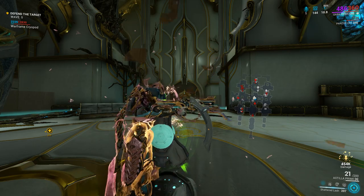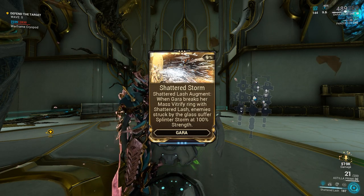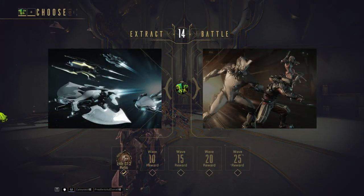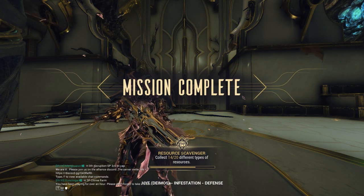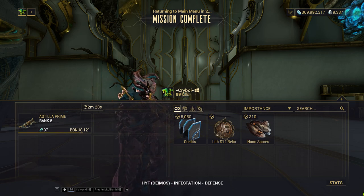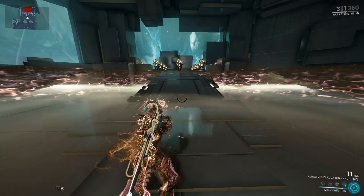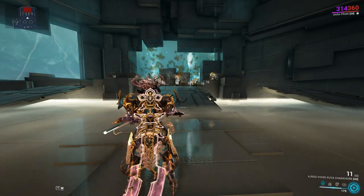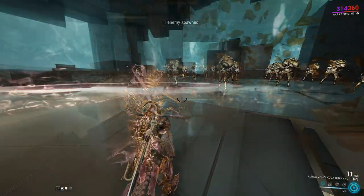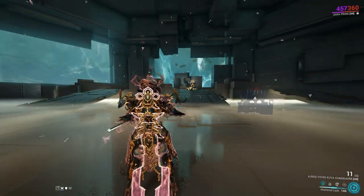Finally, the last mod is Gyre's Shattered Lash Augment: Shattered Storm. When Gyre breaks her Mass Vitrify ring with Shattered Lash, enemies struck by the glass suffer Splinter Storm at 100% strength. I heard rumors that this Augment was underwhelming, but after testing it I was pleasantly surprised by its effectiveness to greatly improve your squad damage. This Augment made Gyre even stronger as it's now extremely easy to apply the Splinter Storm debuff to enemies. As you can see, every time you break your Mass Vitrify ring with Shattered Lash and Shattered Storm Augment equipped, you will apply Splinter Storm to any enemies hit by the Mass Vitrify explosion. As long as they are affected by Splinter Storm, you get a damage multiplier on them for abilities and weapons, scaling with strength.